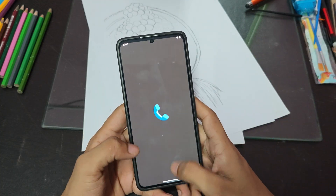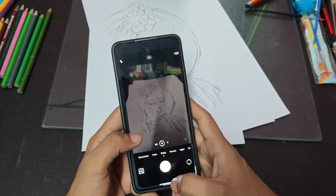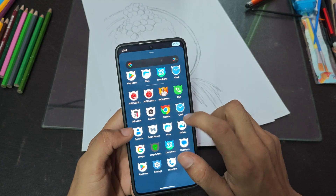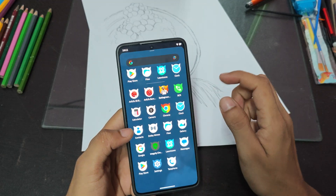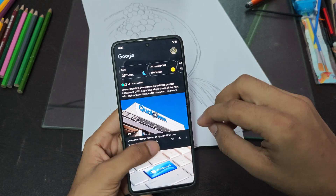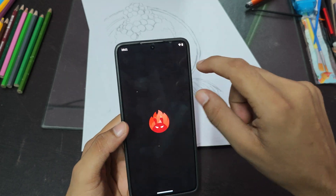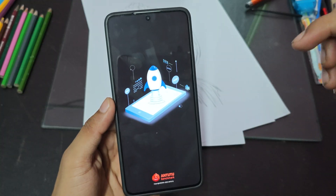See the smoothness — see how smooth and how fast it is. Even when you open other apps, it's very responsive. I haven't downloaded many apps since I've been testing it. By the way, I did run AnTuTu — this is the latest AnTuTu version 11.